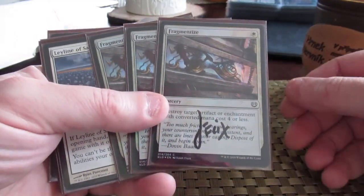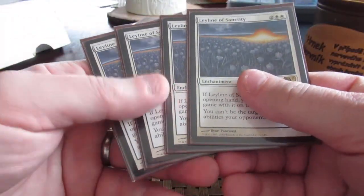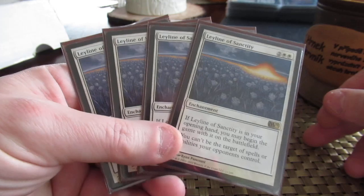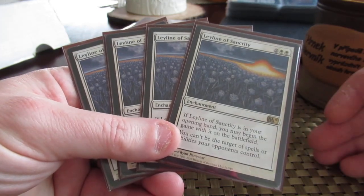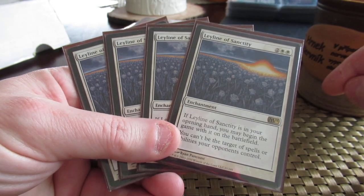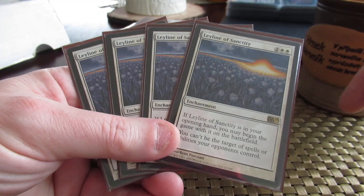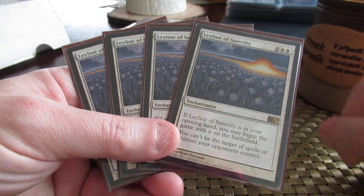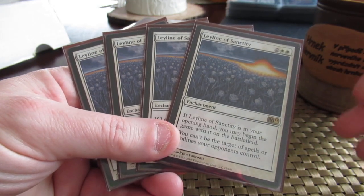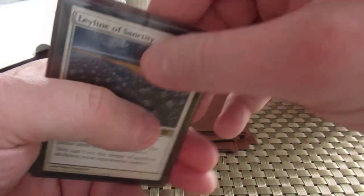I haven't played this deck in a long time, so sometimes I forget exactly what it's going against. These remaining cards are just kind of here — I got them cheap, so I put them in the sideboard of Death and Taxes. They're good against Modern Black so they can't Inquisition me, and good against Boros Burn because they can't target me. So it cripples two decks that Death and Taxes would possibly face. Of course, Boros Burn's sideboard has a Disenchant to get rid of things like this — you know, yin and yang.